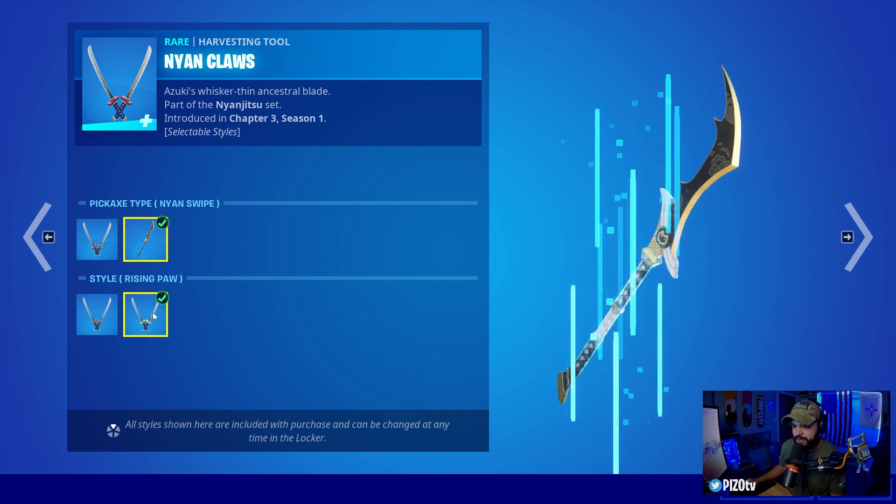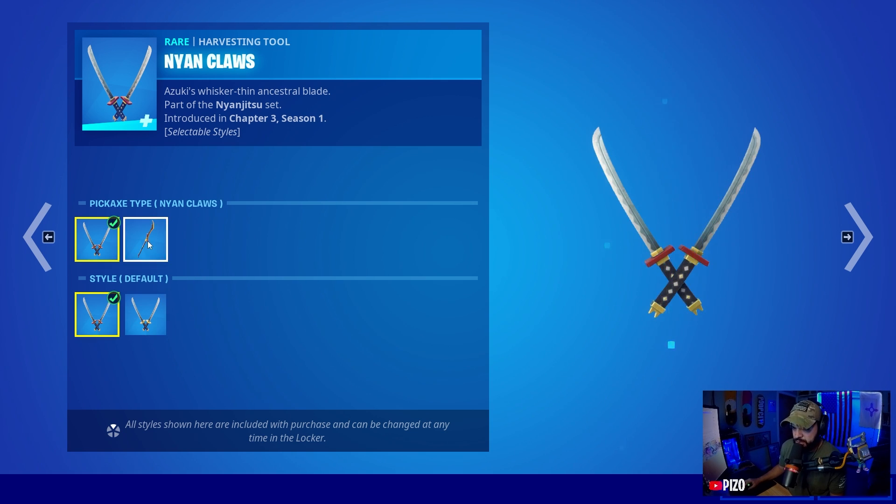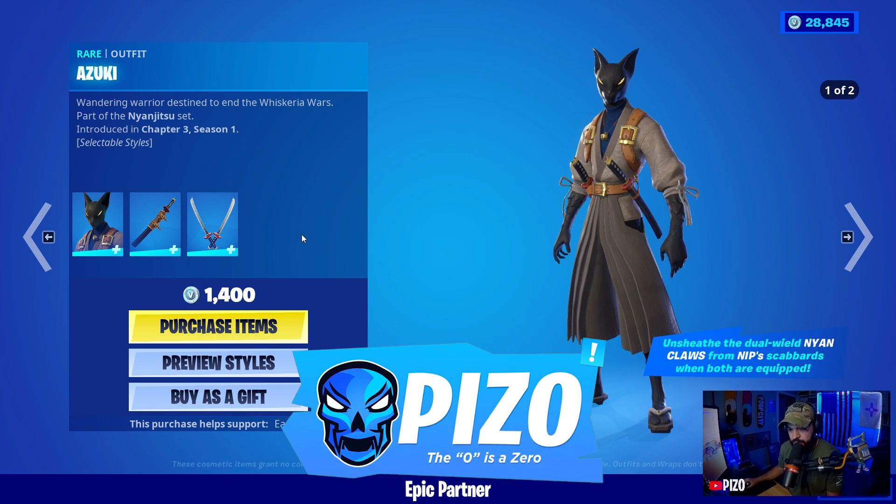They do sound different, and we have the color change here depending on which color you want to rock. If you'd like to use me as your supporter creator, that is Piz Zero — Piz with a zero.